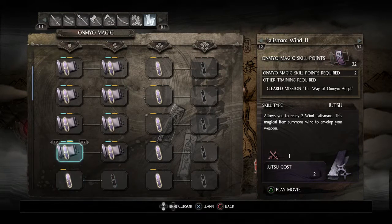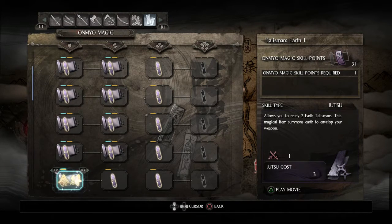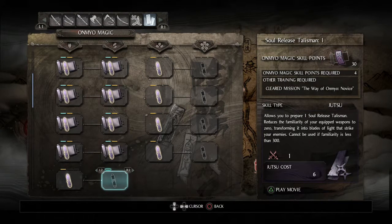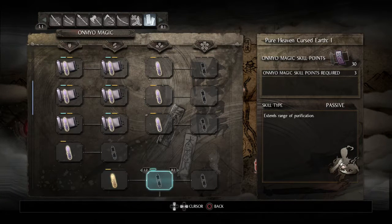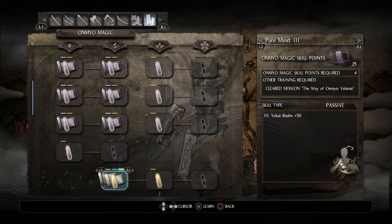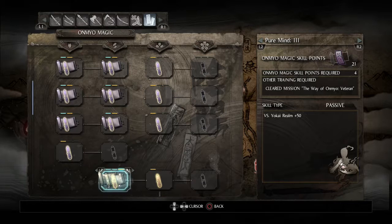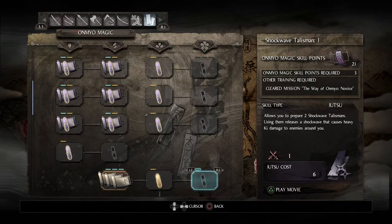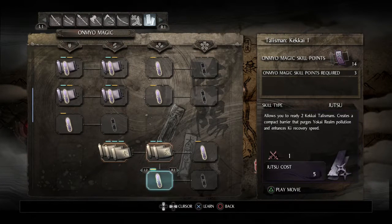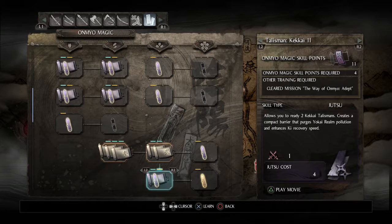I'll pick up a basic level in each of the elemental weapon buffs and the elemental projectiles. There are some useful passives here: this reduces the ki regeneration penalty in yokai realms, this increases the purification range for getting rid of those realms, and kekkai talismans automatically get rid of those realms when the effect is up - that's one of the better buffing items.